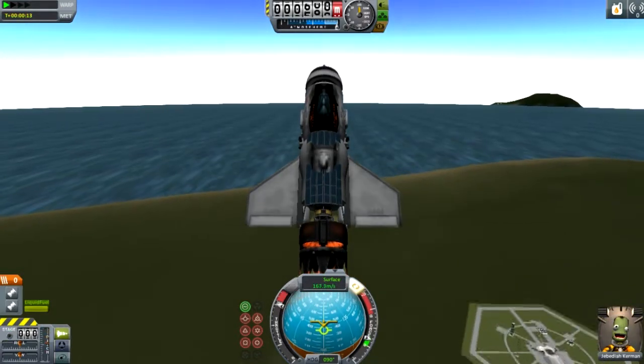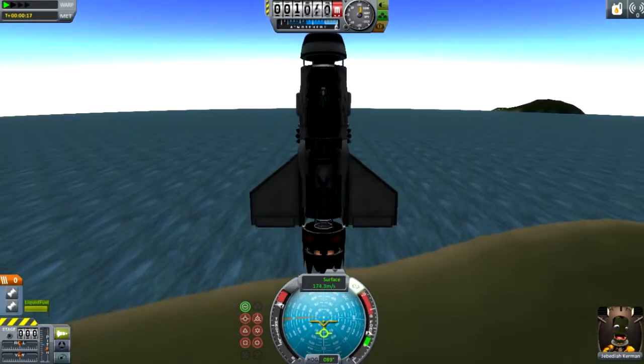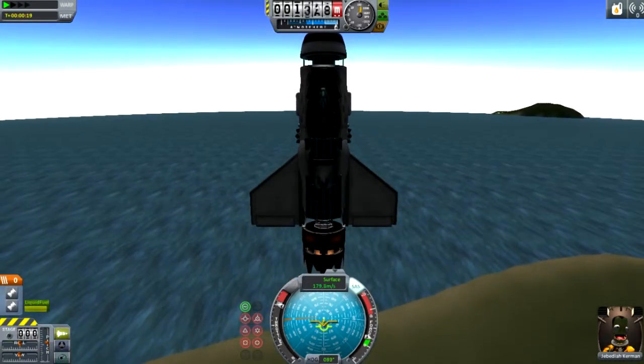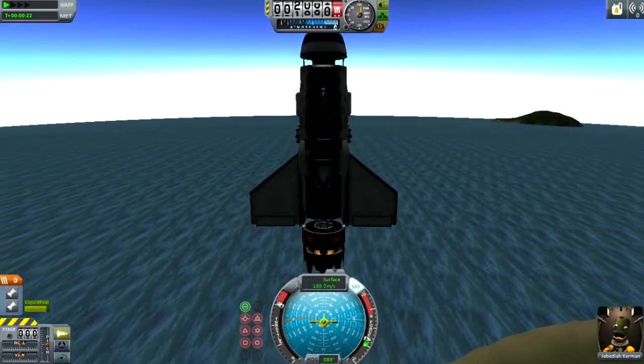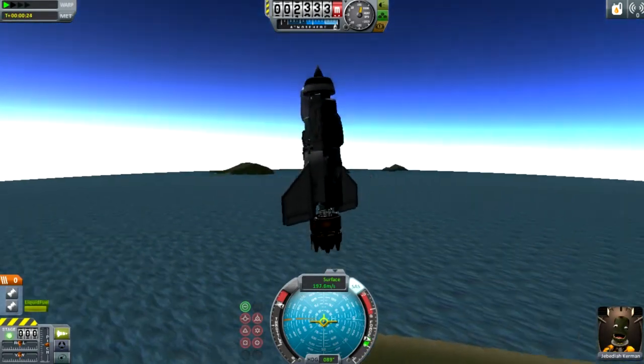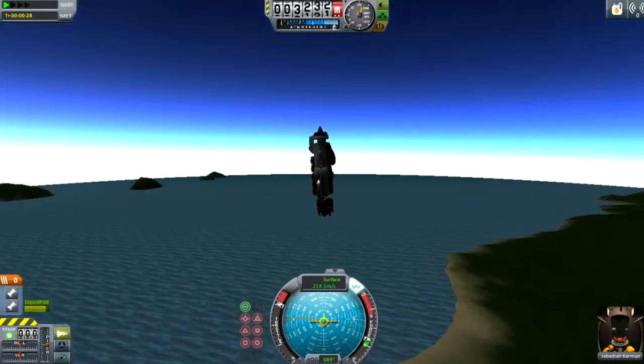If you look carefully, you can see some massless parts. In particular, it's called some kind of an octagonal cubital strut on the back of that ion engine.